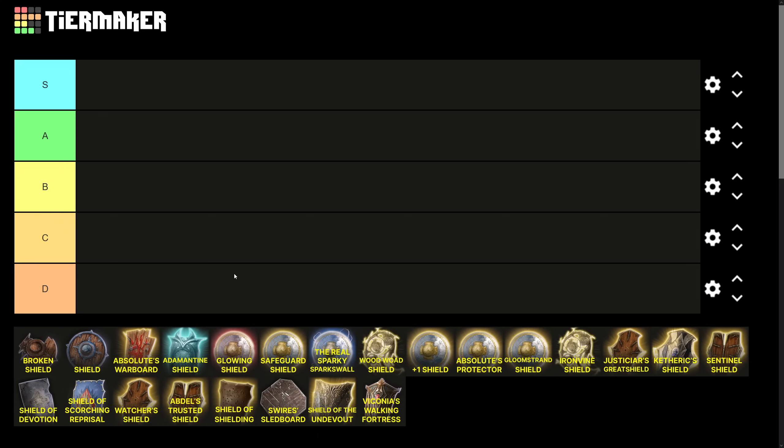Shields are more widely available in Baldur's Gate 3 than they are in Tabletop, because in Tabletop D&D, shields are inherently extremely powerful, letting you manipulate your armor class — something D&D is pretty cagey with because of the bounded accuracy system. They come with the trade-off of only being available to certain characters and usually decreasing your damage output. But in Baldur's Gate 3, many more characters can use them, because many races have inherent shield proficiency, including most of the companion characters, who just get shield proficiency for free.